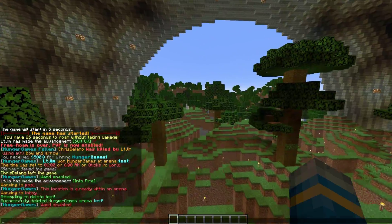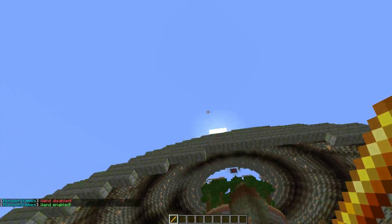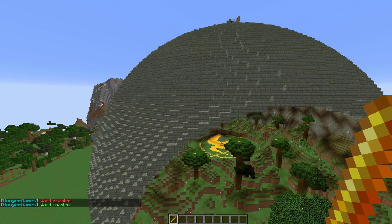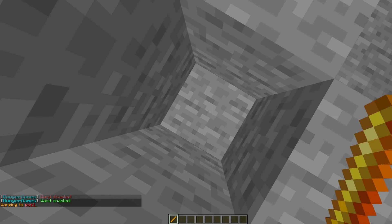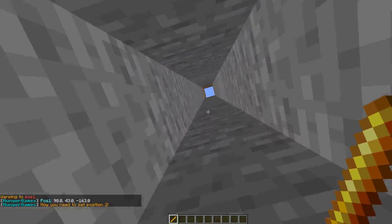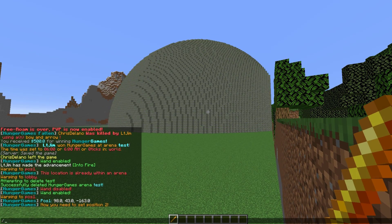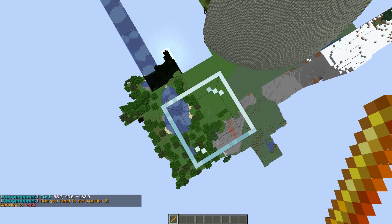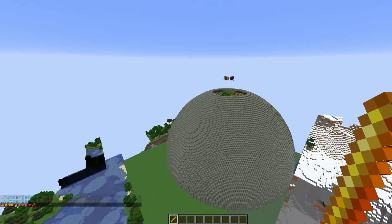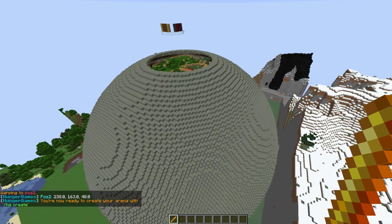The first thing that we need is a wand. If you do /HG wand that is going to give you the Hunger Games wand where we can select the bounds of our arena. I've set two locations using warps — click the bottom left location of your arena and then go to the other corner and right-click to select the top corner. That sets a cuboid which contains our arena.